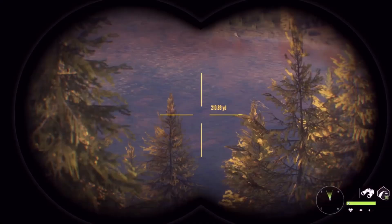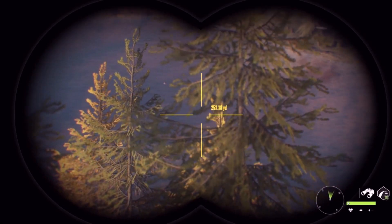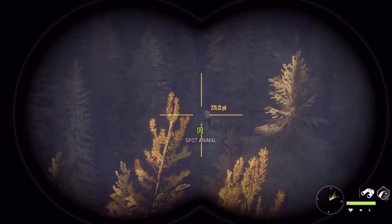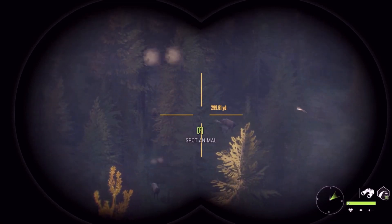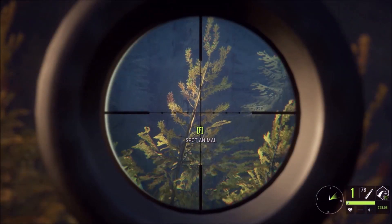We hit that blacktail with the bow, then we have two blacktail down over there plus a duck. Who knows where the duck's gonna be by the time we get down there. We have an elk out here at about 270 - any bulls out there? I feel like there should definitely be one decent bull out there somewhere.